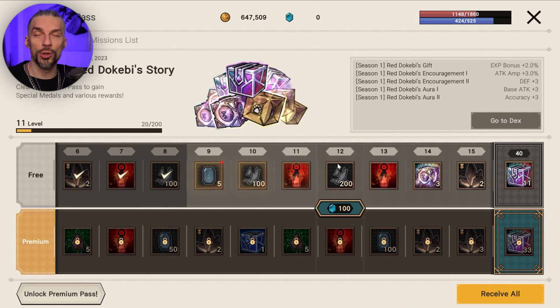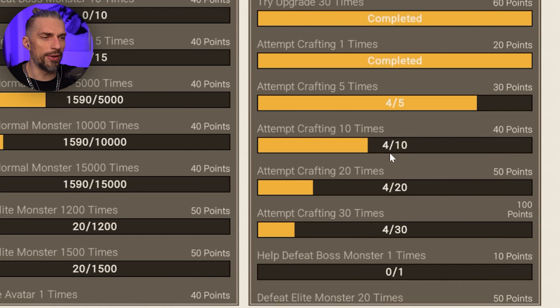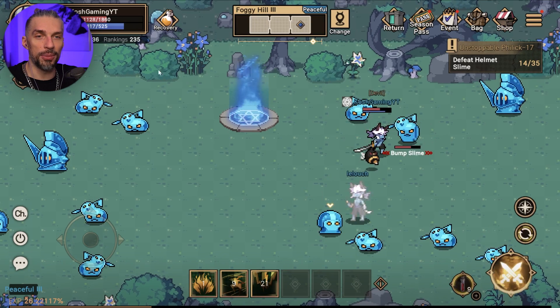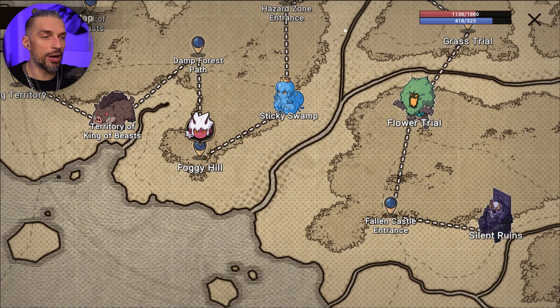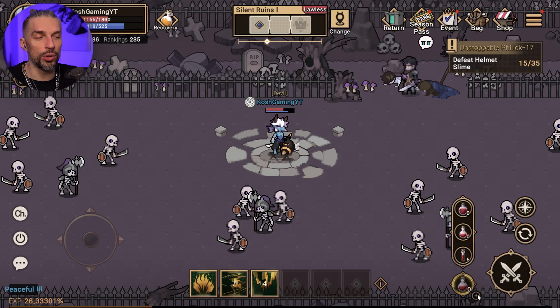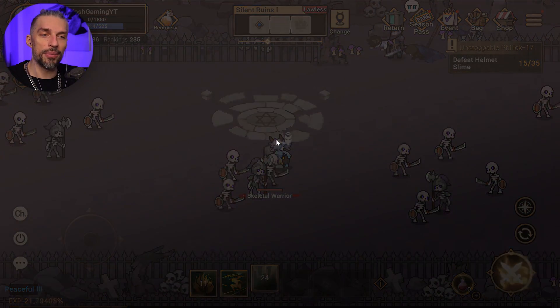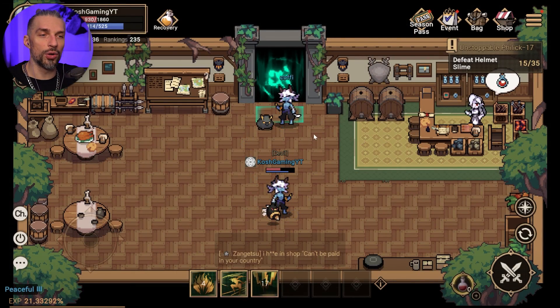For the season pass, some missions are easy to complete like dying five or ten times. You don't die early that much, so to complete death missions, select an area like Silent Ruins where there are powerful enemies and swap your potions to weak ones. That way you run out of potions fast, go fight an enemy, they take you out really fast — you die, get one death, return to the inn, go back, die again, and repeat. That allows you to get that reward way easier.